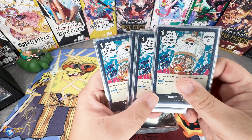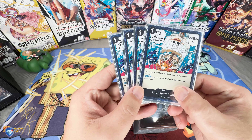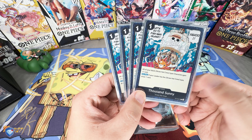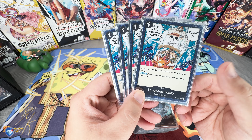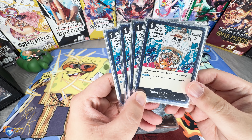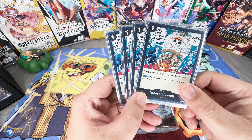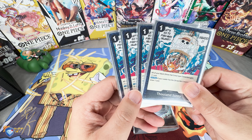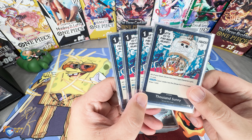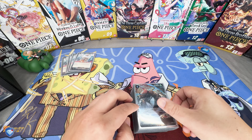The deck profile starts with four of the Thousand Sunnies, which is the backbone of this deck. It allows you to draw one and gives all your Straw Hats plus one cost, which is very powerful for activating a lot of the abilities that many cards in this deck have. It also protects your field from different removals such as Lucci and Gecko Moria.